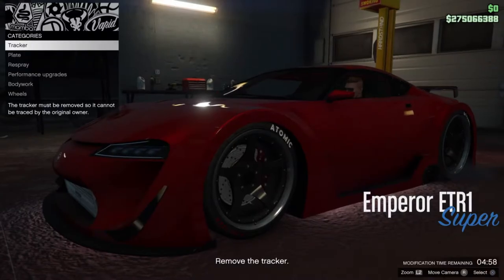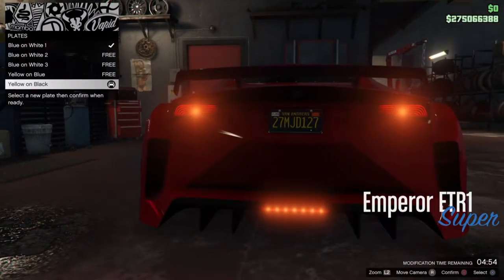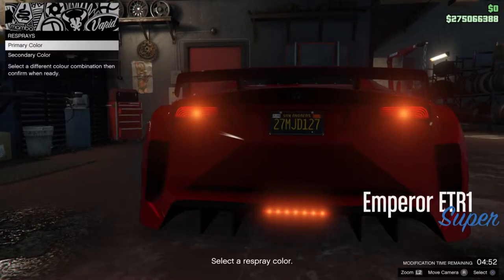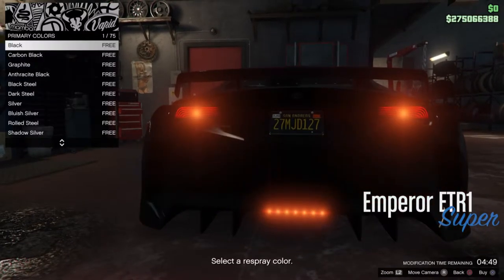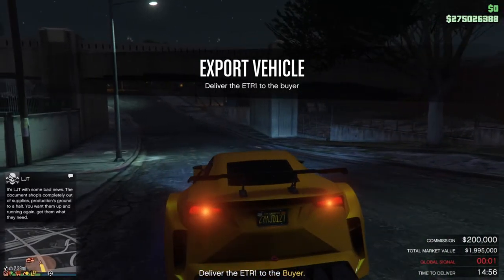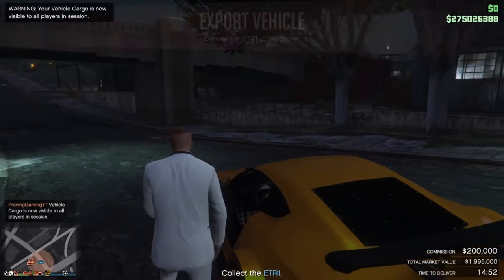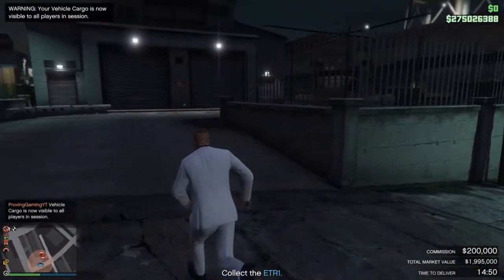Once you sell one car you can't sell another for another 20 minutes, so selling the car first kicks off that 20-minute timer. Also, you're always going to want to sell to the specialist dealer. Just to make it clear as well — this week is a double money week at the time this video is being recorded, so import/export vehicle sales are double money and VIP work is also double money.